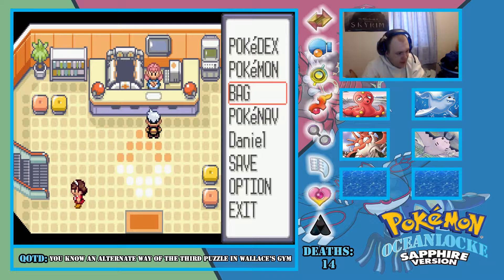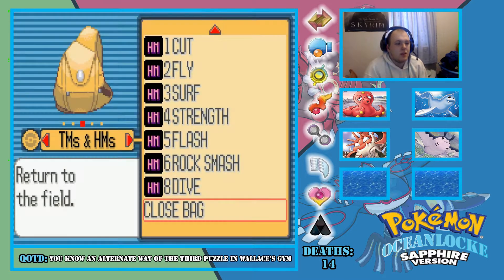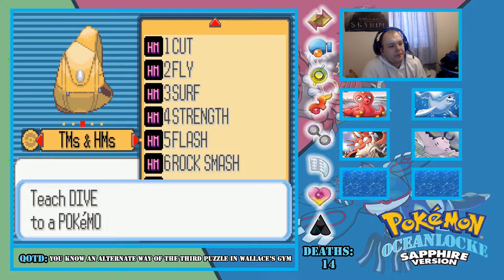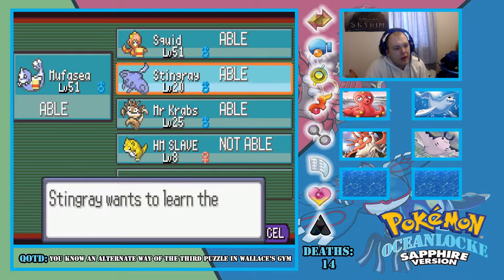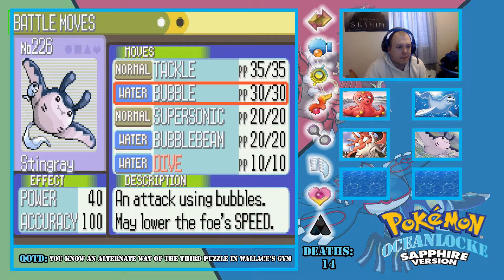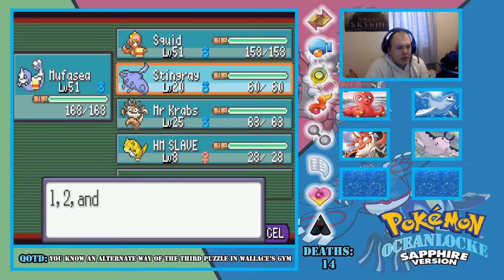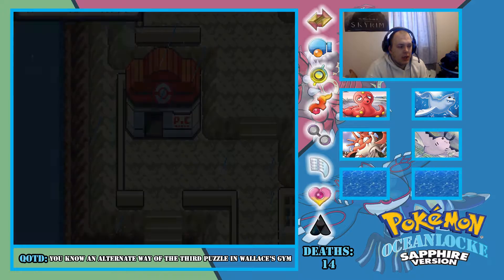Is Dive physical in this generation? That's a good question. I'll give it to my team, you know, just because. And then when I get Waterfall I'll give that to Kingler.